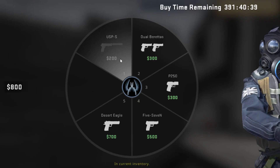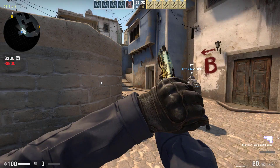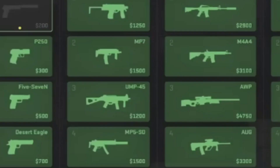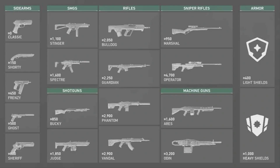The buy menu wheel is an iconic element of CSGO and it's been in the game since its release in 2012. But with CS2 coming this summer, it's time for it to be replaced by... wait, what is this? This new buy menu looks exactly the same as the one you can find in Valorant.